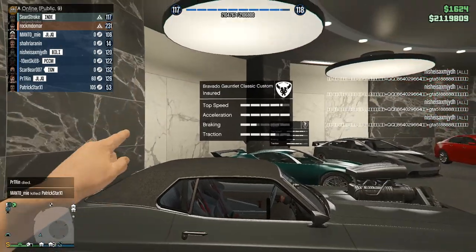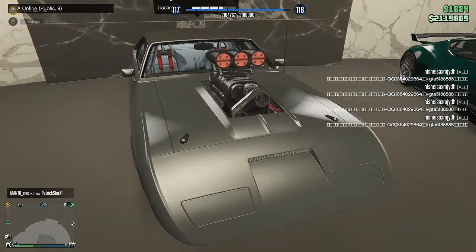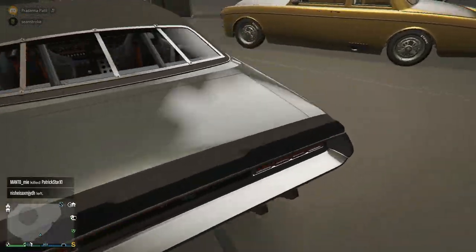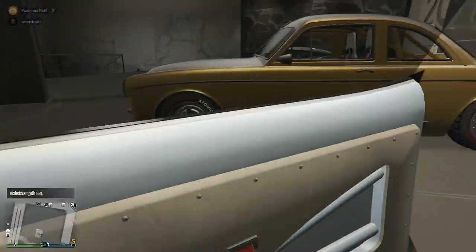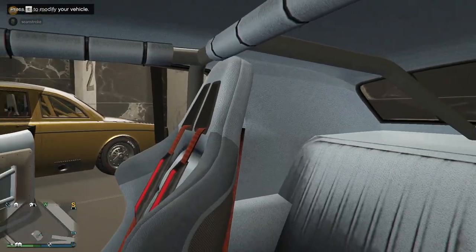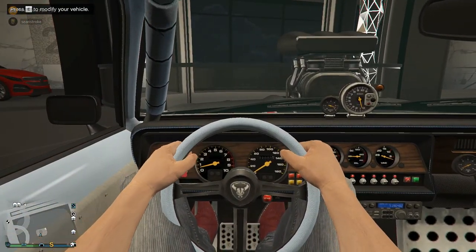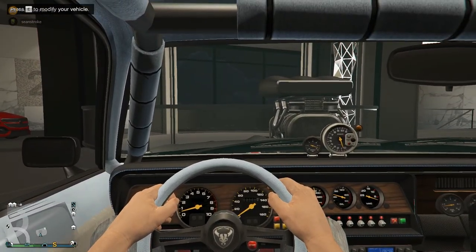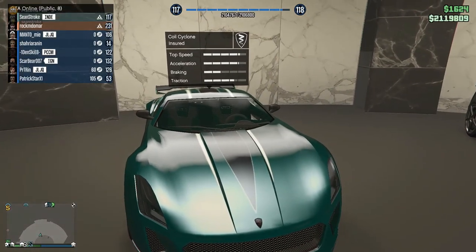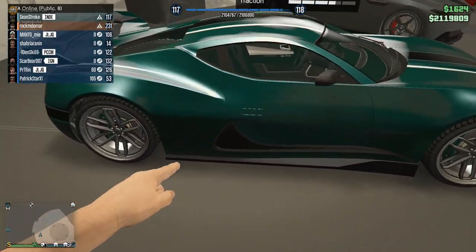The next car is the Bravado Gauntlet Classic Custom, based on the 1969 Dodge Charger Daytona. The torque on this car is just OP — it does a wheelie every time you take your foot off the brake. It's great for drag races. I customized the interior with wood and silver finishes and a silver steering wheel. It's an amazing muscle car. The next car is the Coil Cyclone, based on the Rimac Concept One — an electric car and mostly a garage queen.